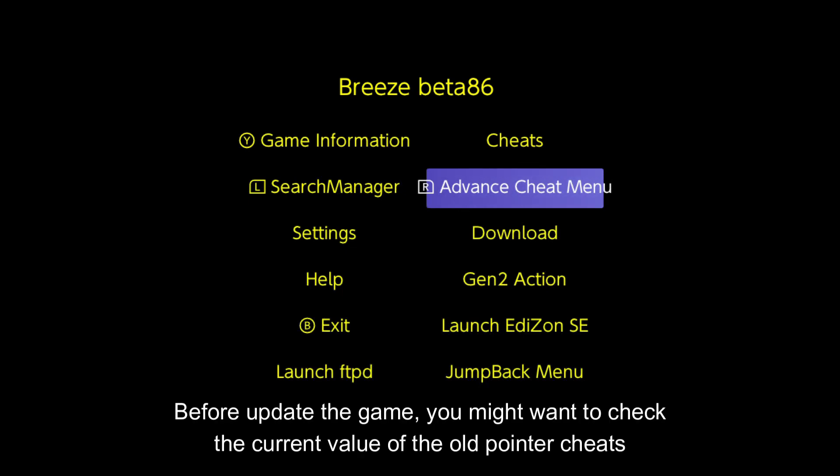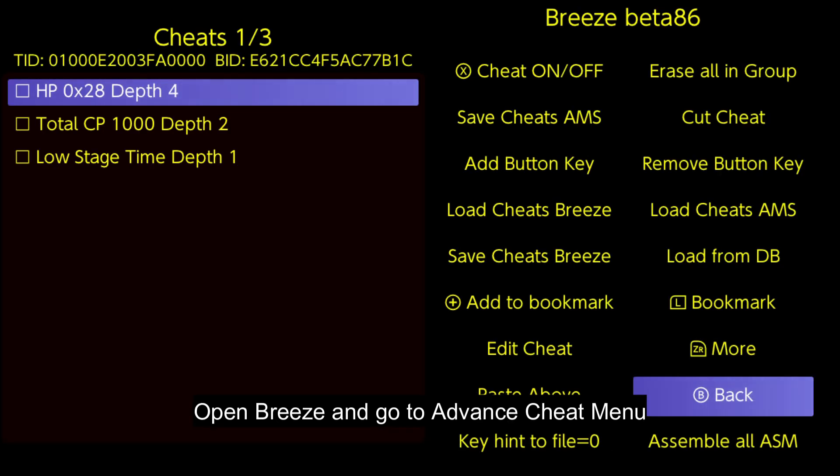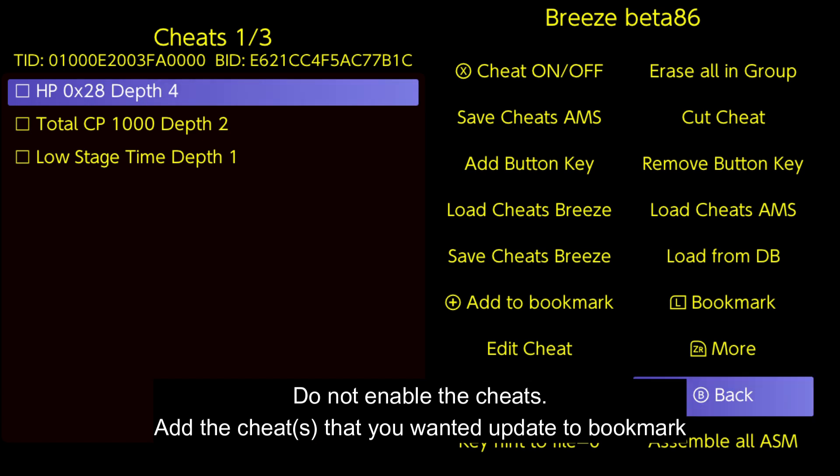Before updating the game, you might want to check the current value of the old pointer cheats. Open Breeze and go to the advanced cheat menu. Do not enable the cheats. Add the cheat that you wanted to update to bookmark.